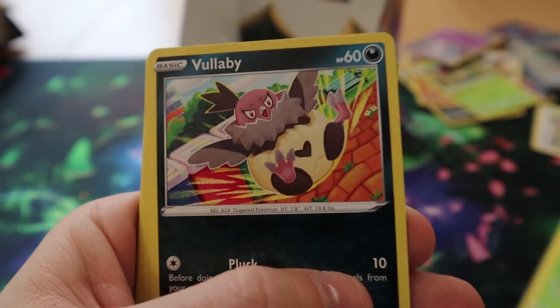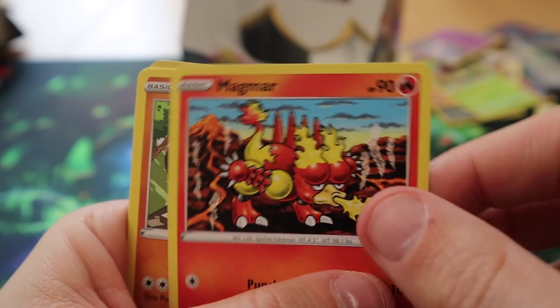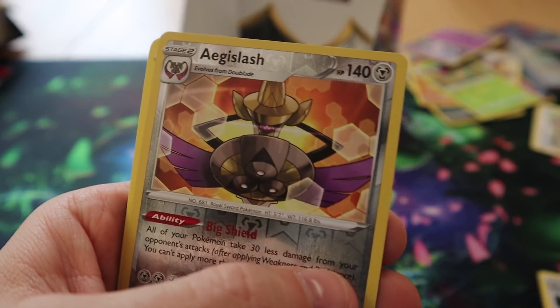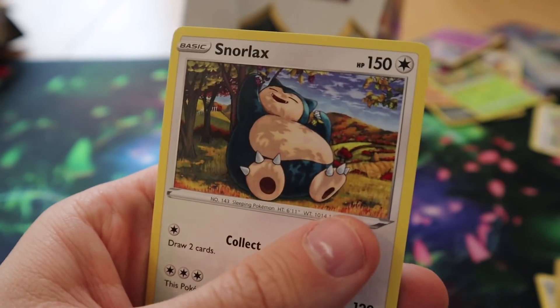For the final pack, we have Snom, Vullaby, Dreepy, Magmar, Galarian Yamask, Oleana, Twin Energy, Heliolisk, a Reverse Aegislash, and a Snorlax.